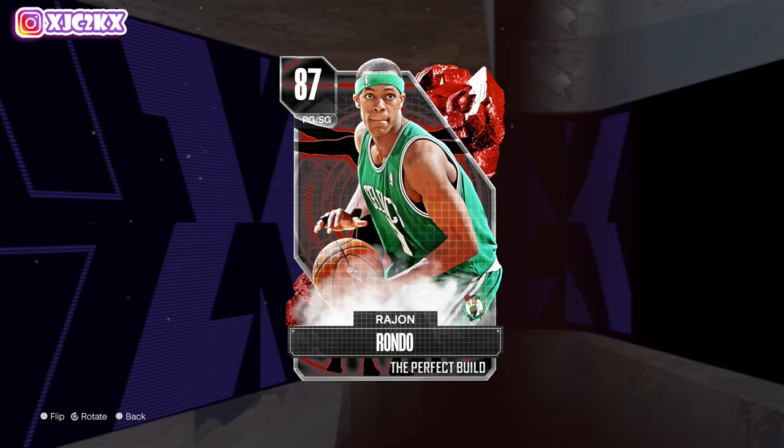Yo, what is good YouTube? Welcome back to another JC2K video. In today's video, we're doing gameplay with the brand new Ruby Rajon Rondo. Rondo is going to be a great defensive point guard on my team. He's a little undersized at only 6'1". Interested to see his release this year and how well he shoots, but he's fast, can defend, and is going to be a pretty versatile option at the point guard position. Before we hop into the video, if you haven't already, make sure you hit that subscribe button. Help me push towards the 14,000 subscriber mark — I upload every single day and I would really appreciate it. Without further ado, let's hop right in.